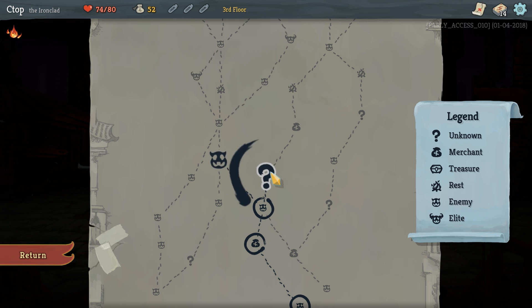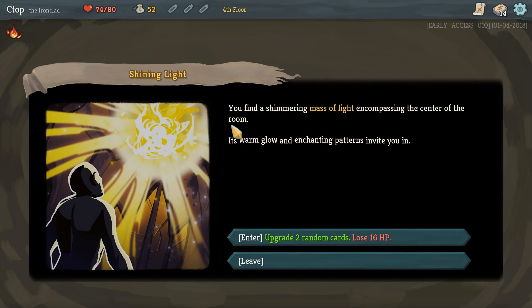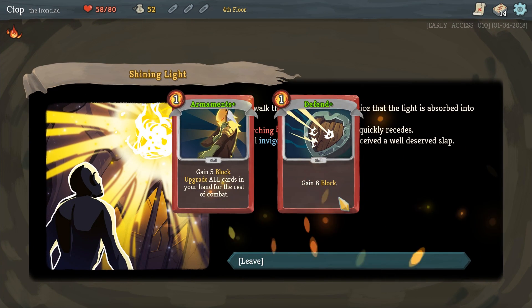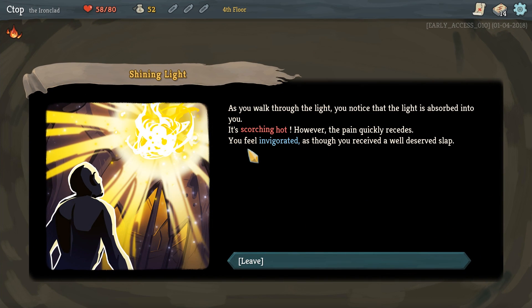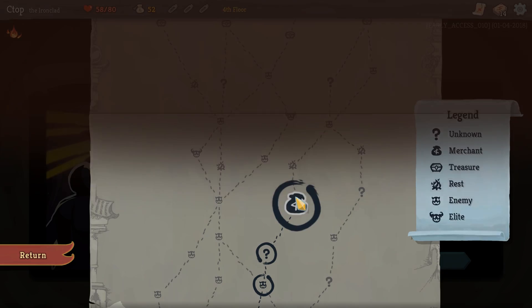It could be combat or some sort of scripted adventure. We found a shimmering massive light — we can upgrade two random cards but we'll lose 16 HP. Screw it, let's do it! We upgraded one card to eight block and upgraded the Armaments card. That's okay because there's a campfire up ahead where we can rest and gain HP.